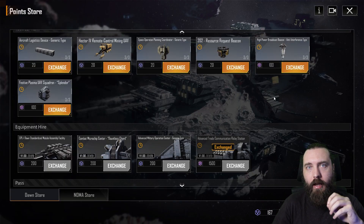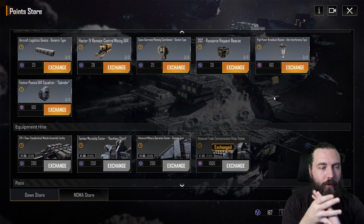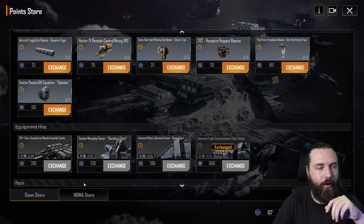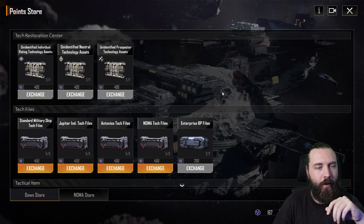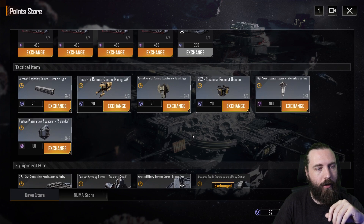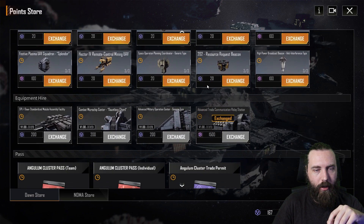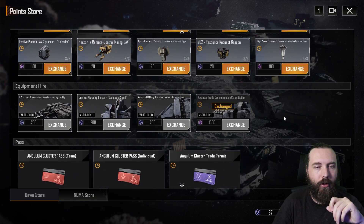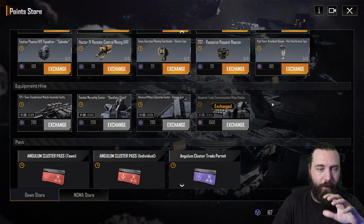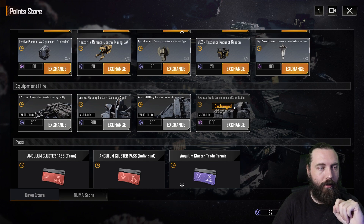Hey, it's Dan Fire here back again with some more Infinite Lagrange. There are more equipment items I can talk about now — they are within the points store after you've finished a server. I'd actually recommend not picking any of these up because they are temporary and they only last for a single server.